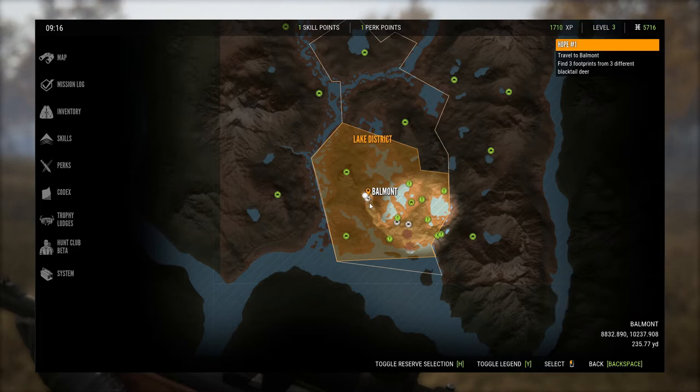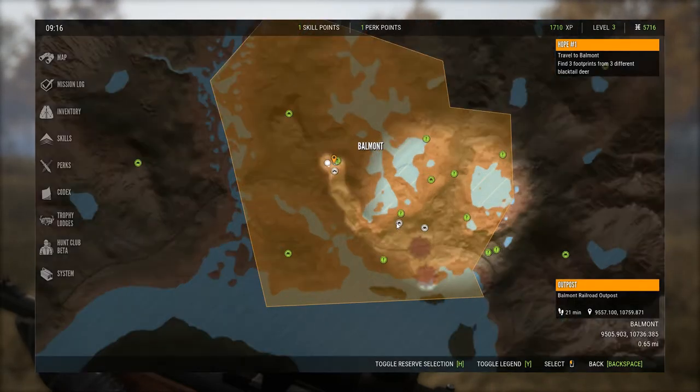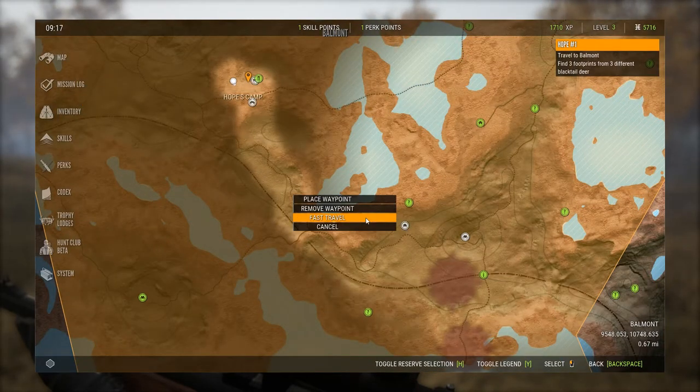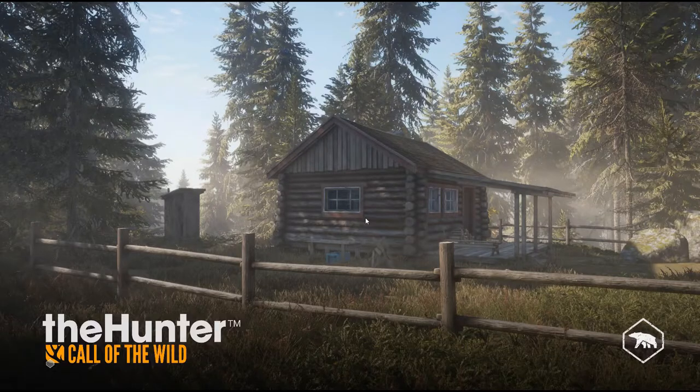Unfortunately, right in this area there are none, so the actual area where there's a lot of black-tailed deer is down here where we first started the game. So what I'm going to do is use what's called the fast travel function. You can go to the lodge and do a fast travel, and that will take you immediately back to the lodge.